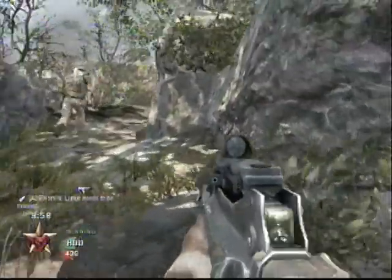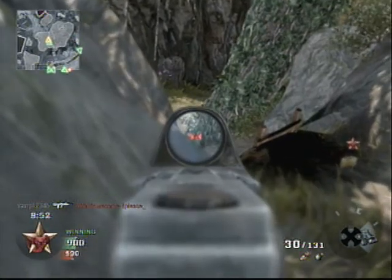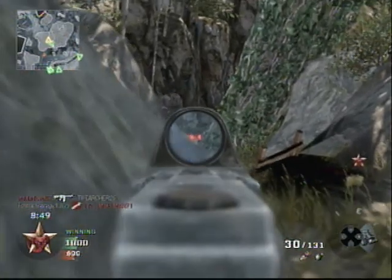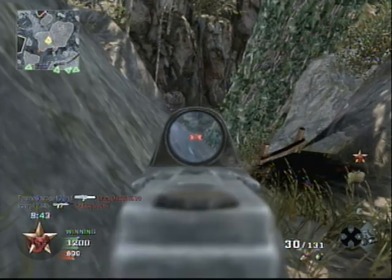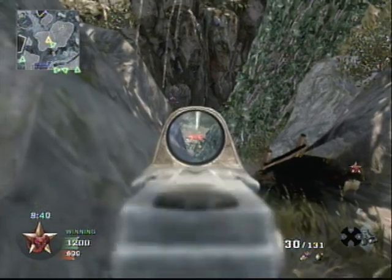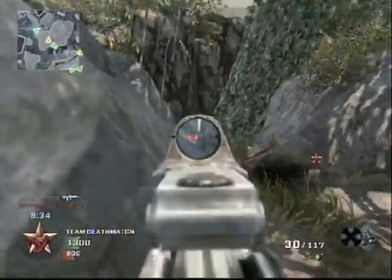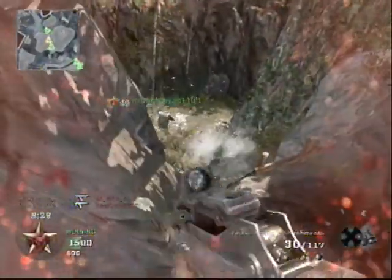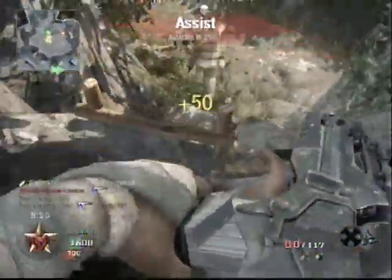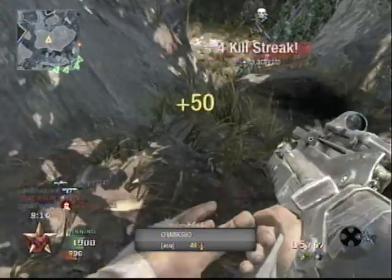Now I'll demonstrate how to defend the back. Hug the left wall, giving up as little of yourself as possible, knowing that anyone who wants to get up the cliff has to come up the ladder. You can also bounce concussion or flash grenades off that tree — it's a very effective method of killing people. If somebody does run past your sights and you know they saw you, it's better to rush them first rather than retreat farther into the cliff.